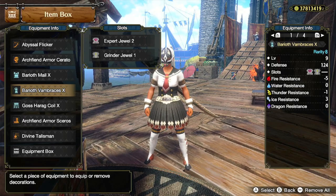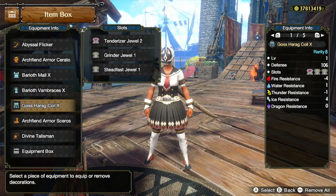For the Arms, I'm using the Baryoth Vambraces X with an Exper Jewel 2 and a Grindr Jewel 1. For the Waist, I'm using the Gosserag Coil X with a Tenderizer Jewel, Grindr Jewel 1, and a Steadfast Jewel 1.